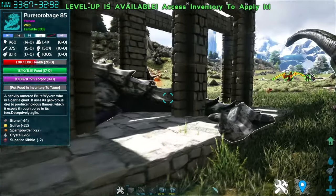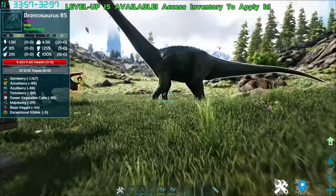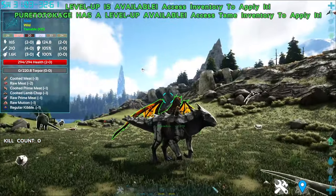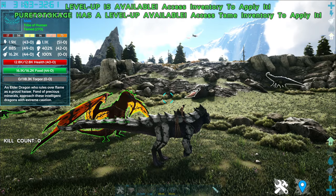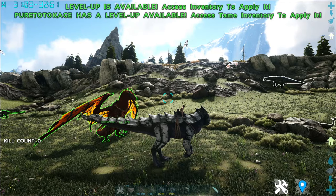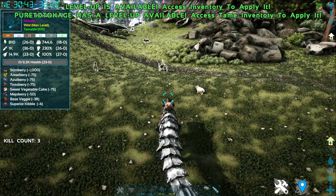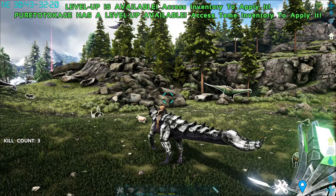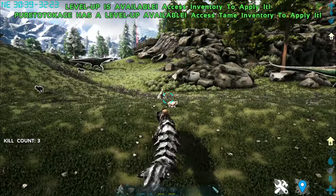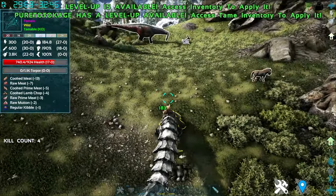Once you tame it, you will get quite a fast creature, to say the least. Even though it is heavily armored and looks like it would be slow, do not be fooled — this creature is deceptively fast. This creature actually has something like two modes, similar to the Spinosaurus, where it can stand on all fours or only its hind legs. In its bipedal stance, left click is a bite attack.